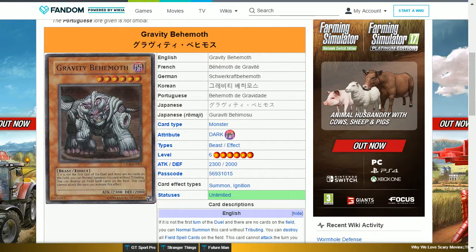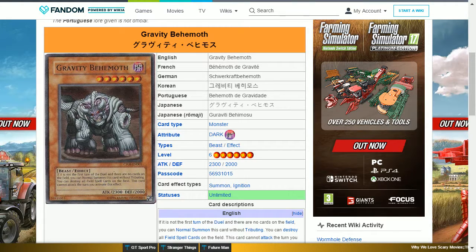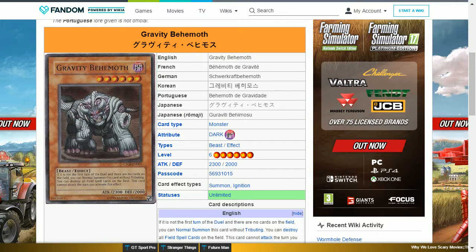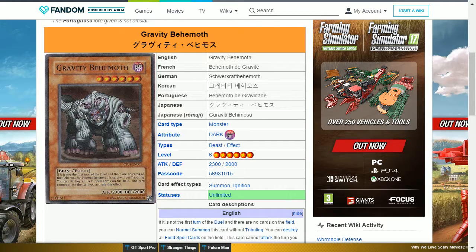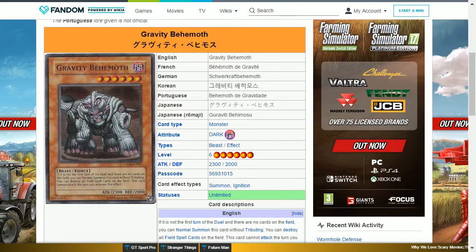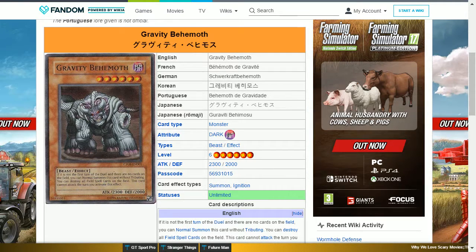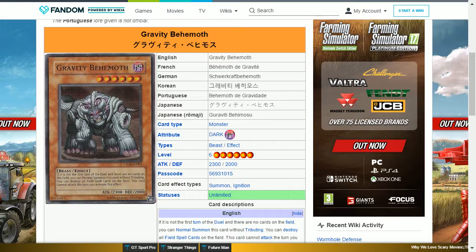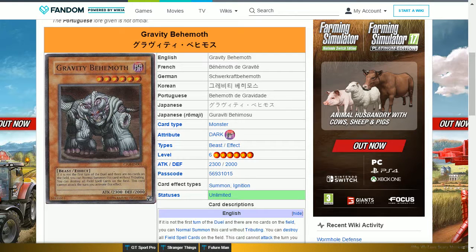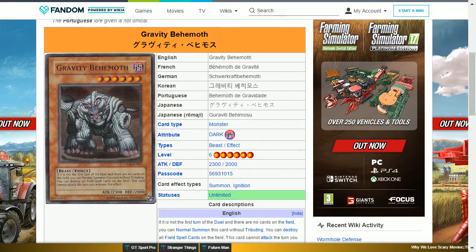The next card is Gravity Behemoth. This is a secret rare, a dark beast level 6 with 2300 attack and 2000 defense. Its effect is: if it is not the first turn of the duel and there are no cards on the field, you can normal summon this card without tributing. You can also destroy all field spell cards on the field, but this card cannot attack the turn you activate this effect. The field spell destruction is very limited outside of field spell-centric decks, and you already have spell and trap removal within the game.